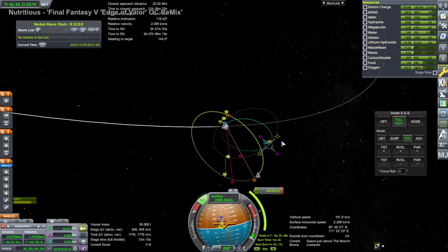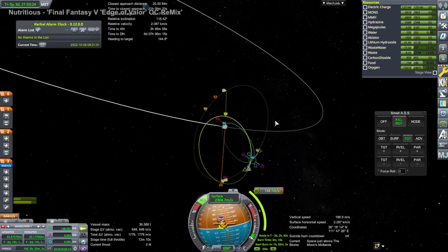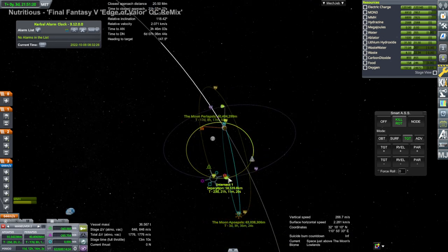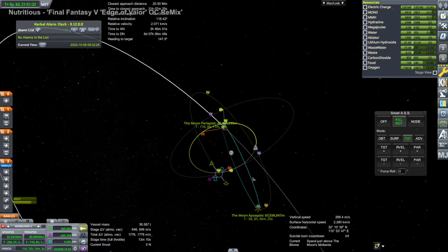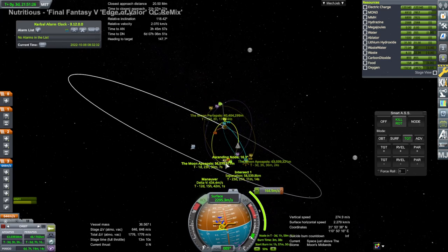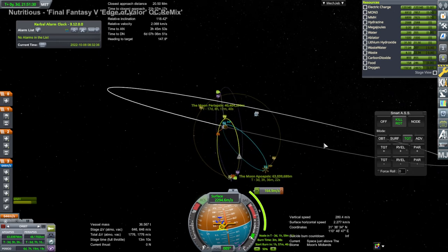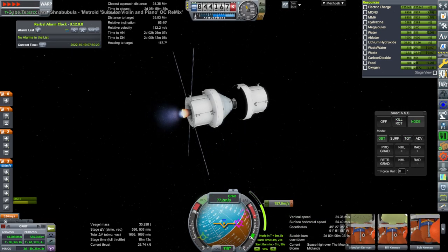Every time we transfer over to the moon we're going to be getting into a weird orbit that isn't anywhere near the orbit we want, so we have to boost really high. The benefit of really high orbits is that we can change inclination very easily, because when you're high up over the moon you're going very slowly, and it's easier to change inclination in that case.